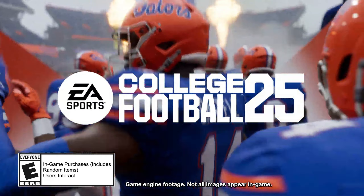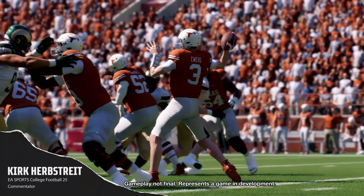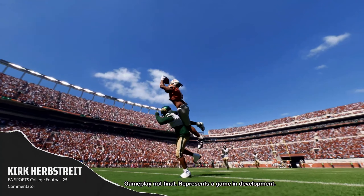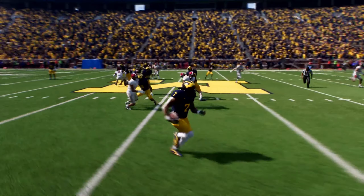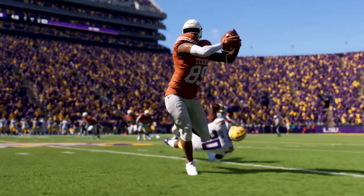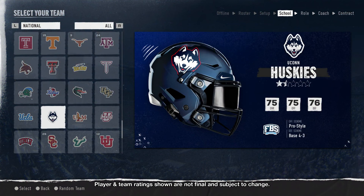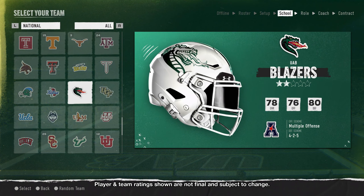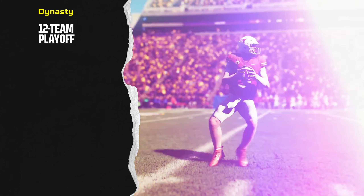Well, everybody, they've done it. EA Sports just dropped the six-minute Dynasty Deep Dive video for College Football 25, and the excitement could not be higher. We have a few more weeks until the game officially launches on the 16th in early access, but they are building what is probably the best sports game to release ever.